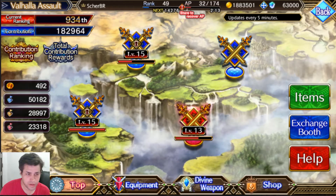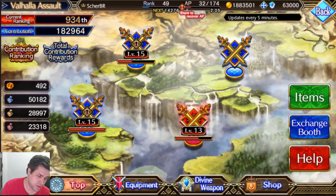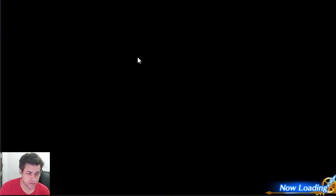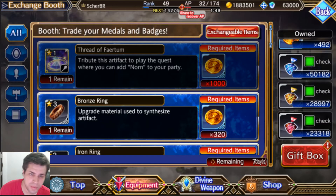I had to use some badges because there are some dailies that asked you to fuse and use 10 weapons. So I used them and traded for some hammers to complete that. Let's go to the exchange booth to see what we can get. You see here there's blue, yellow, and red. I'll open my guide on Reddit. Blue is around 53k something and yellow was around 30k.